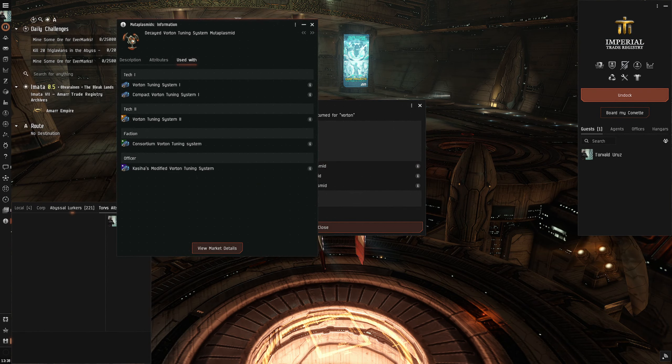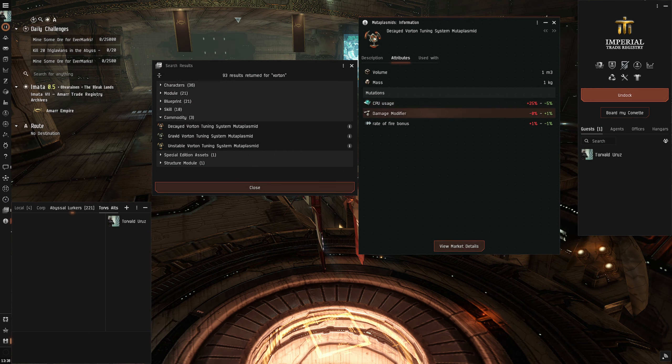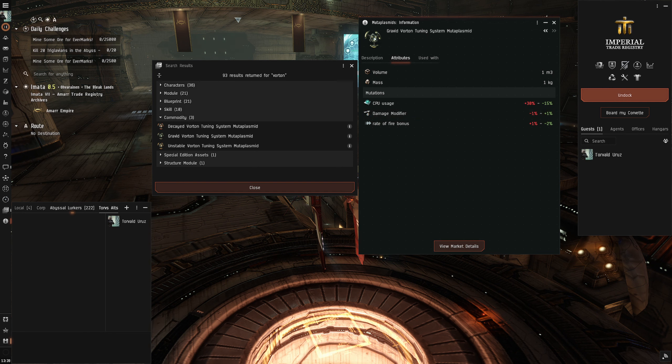The third and final update to make the Stormbringer even more powerful is Mutoplasmids for Vorton tuning systems. With these new Mutoplasmids, you can now mutate the Vorton tuning systems just like you can mutate any other damaged weapon system. This is another one that's not going to be significant at first — with supply and demand, these things are going to be very expensive — but once they become more readily available, you can mutate your Vorton tuning systems for that much more damage. It gives you a little bit more percentage if you get some good rolls on your Vorton tuning systems.